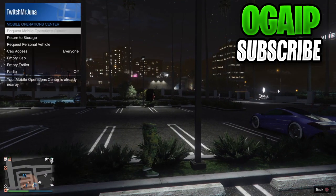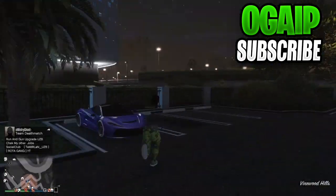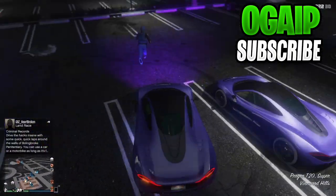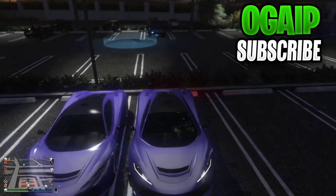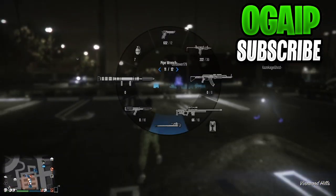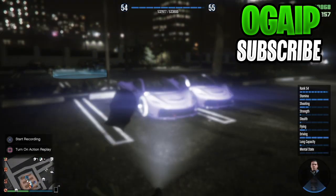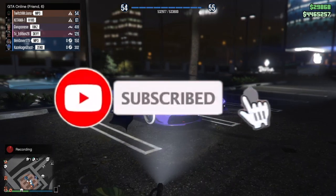This is the give car to friends glitch working anywhere on the map after patch 1.57. If this video was helpful, turn on notifications and subscribe to my main channel for free modded cars. Your friend keeps the car as well. If you're struggling, let me know in the comment section. Hope you guys have a great day — stay tuned for more GTA glitches.